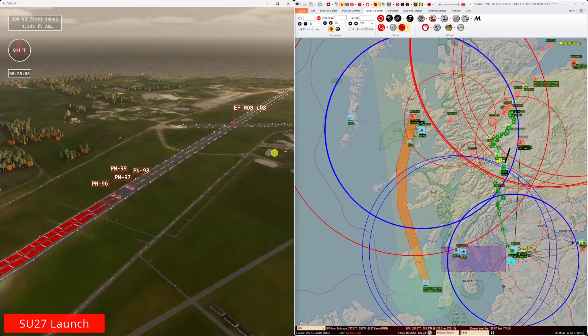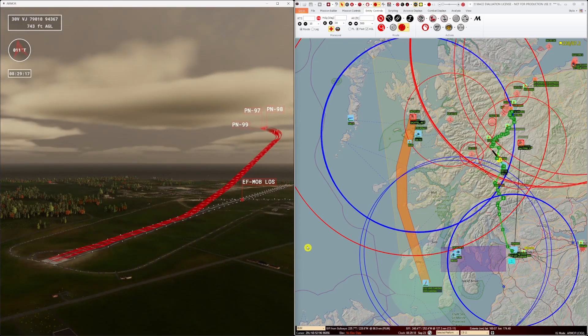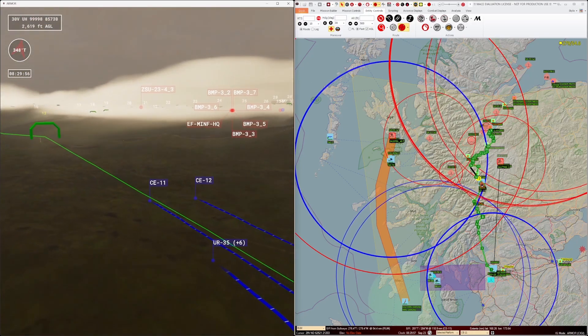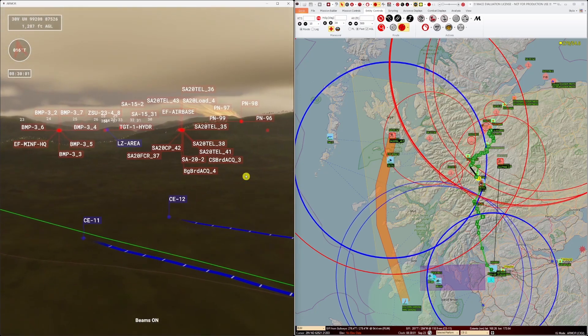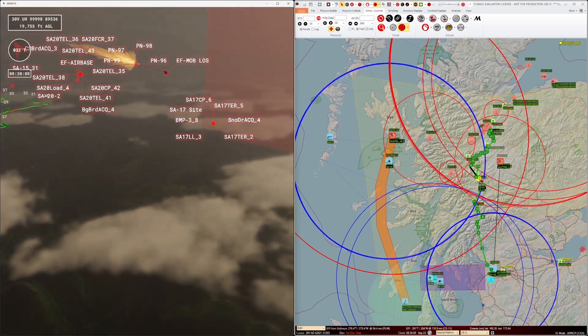10 minutes after the AO crossing, the Su-27s launch and turn north-west to get to their operating height. Our SF team is now well inside enemy territory and following their route as planned. Happily, we can see by the flashing blue label that the Snowdrift acquisition radar for the SA-17 site is still being effectively jammed by our EA-18s.